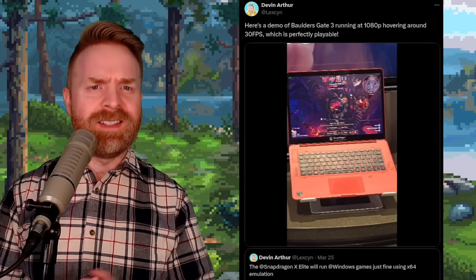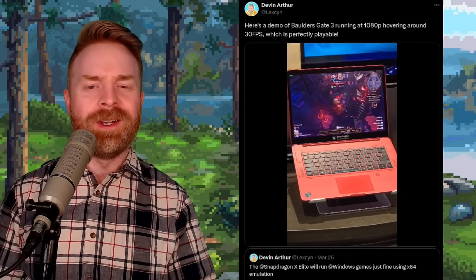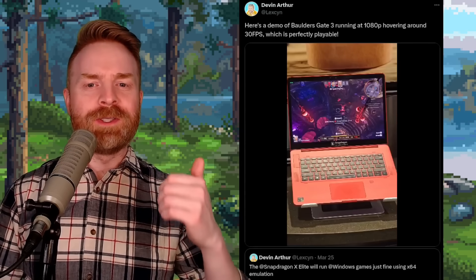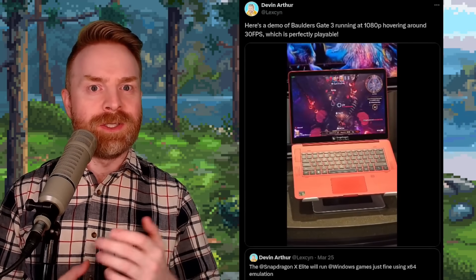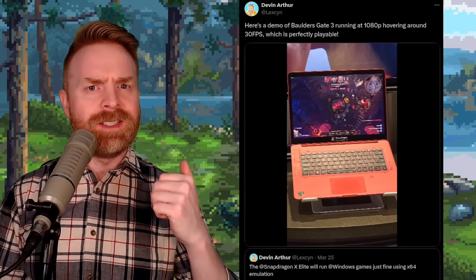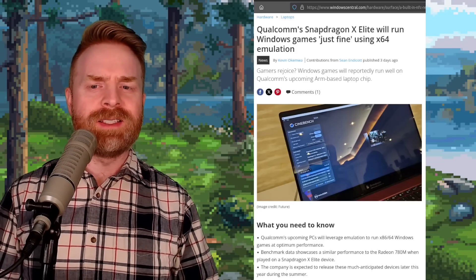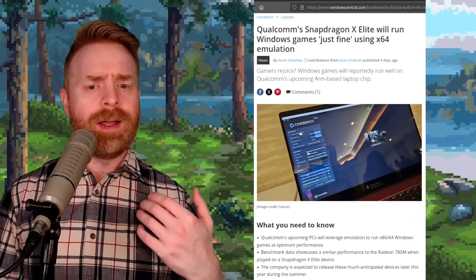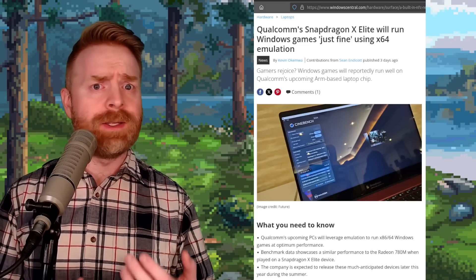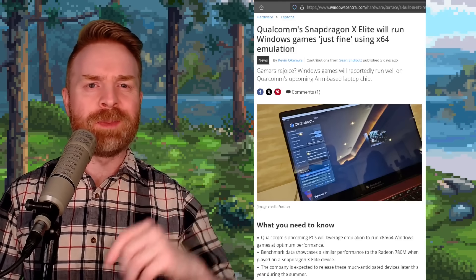Last up, we're talking about the highly anticipated Snapdragon X-Elite ARM CPU. Here it is with Baldur's Gate 3 running at 1080p at around 30 frames per second — which is super impressive considering this is emulation. They're saying performance of the Snapdragon X-Elite is comparable to a Radeon 780M. I am very impressed, and I think it's going to be an awesome step forward for Windows on ARM. Let me know your thoughts in the comments below.